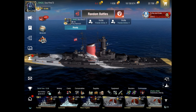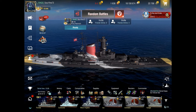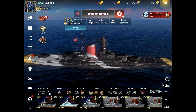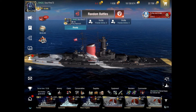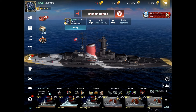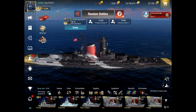Hey everyone, welcome back to another World of Warships Blitz video. Today I've got the Prince Heinrich, the tier seven German battlecruiser. I was struggling with this ship for a little while — it just doesn't fit my play style very well. I've gotten better with it, understanding when to push and when not to push, but occasionally I get a little too excited and get myself into trouble.